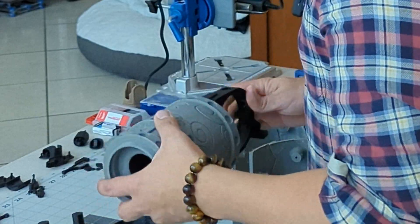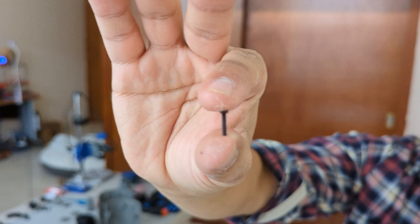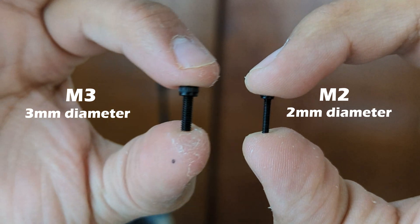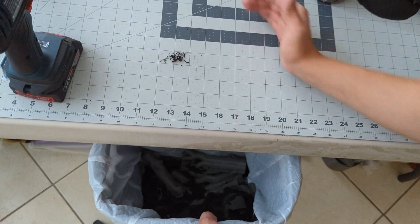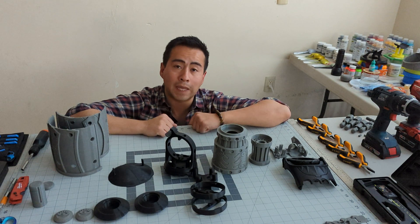Right off the bat I see something - although I designed every part of this, the size always looks different from the computer to the real thing. I didn't realize it was going to be this size. I designed all these holes for M2 screws - that is two millimeters diameter. To make it stronger I want to use M3 screws. It may not sound like a big difference but it really is, so now I'll carefully resize the holes. Nothing broke, so now I can assemble everything.